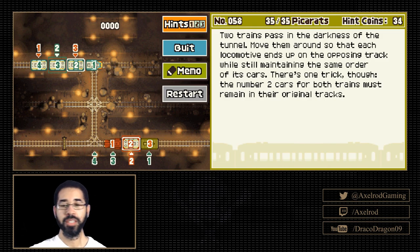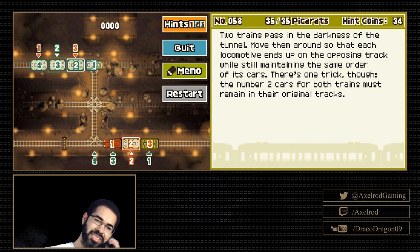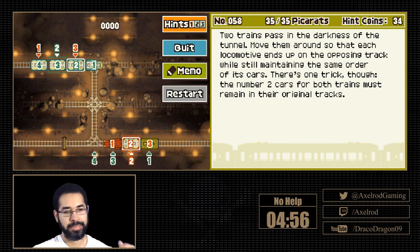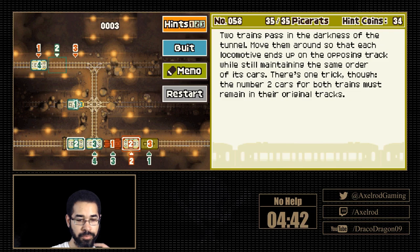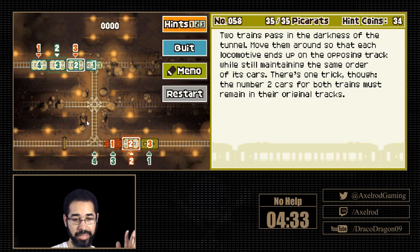Hey, I like these puzzles. Two trains pass in the darkness of the tunnel. Move them around so that each locomotive ends up on the opposing track while still maintaining the same order of its cars. There's one trick though — the number two cars for both trains must remain on their original tracks. All right, let's experiment a little bit here.